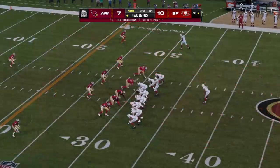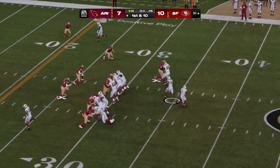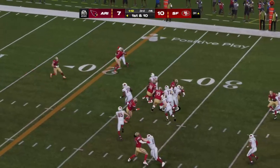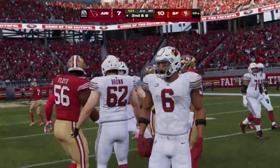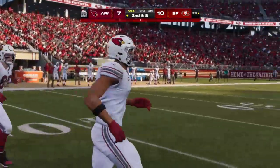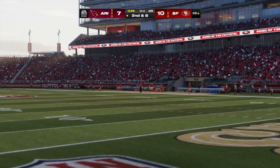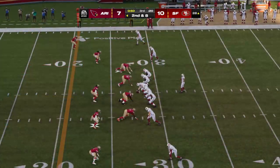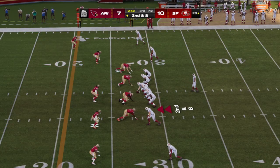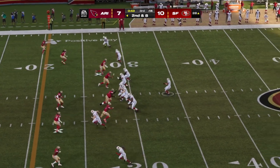From inside Niner territory — first and ten down at the 31. They run behind center with Connor, but nothing much materializing — he'll get a couple and that's it. A major focus at halftime had to be figuring out how to create space for the running game. That line has struggled to sustain blocks. They've got to focus on staying on their double teams at the first level, make sure that block's secured before they slide off, and try to chip at the second level.